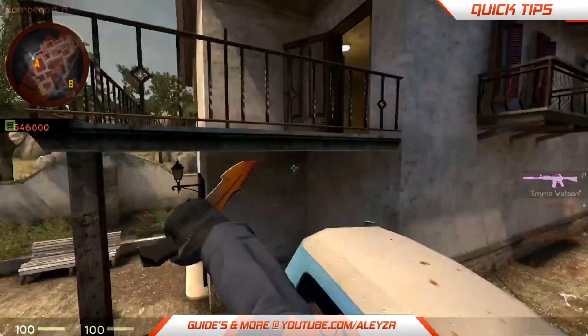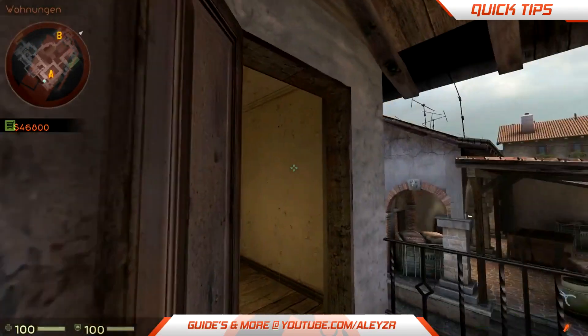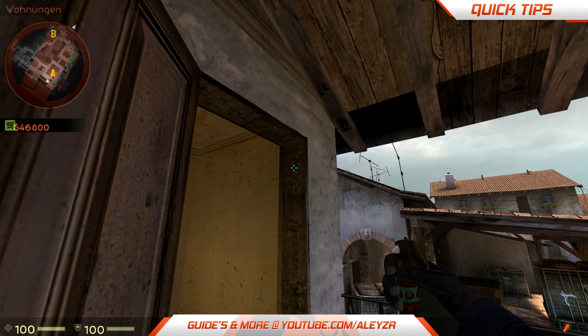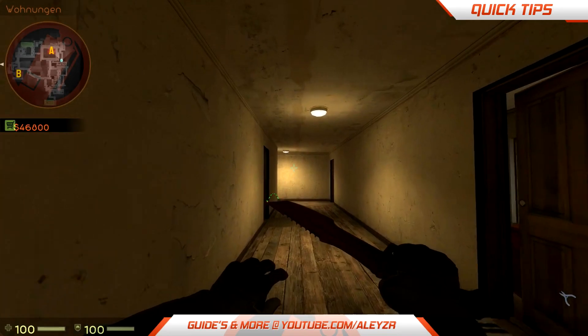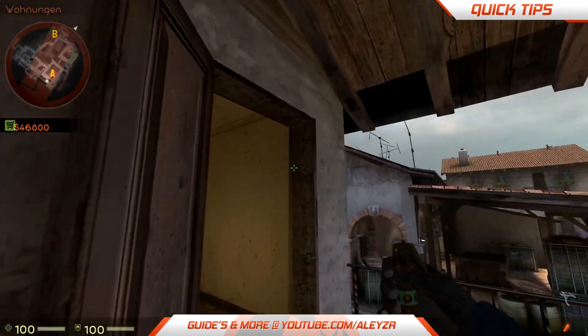So the flash I wanted to show you guys is this one. You get into this corner right here, and then you see this little dark spot. This is a pretty cool pop flash, and what pronax was doing was doing this flash.